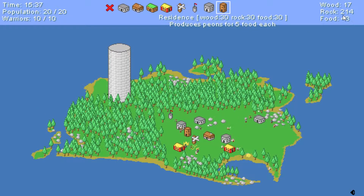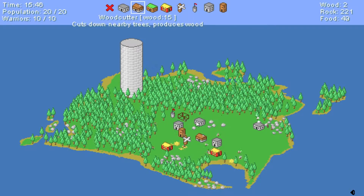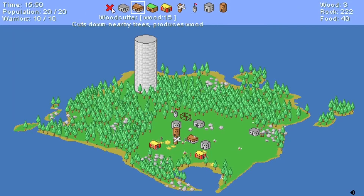Okay we've got a lot of rock. We really need this food production up, so I think maybe let's make this woodcutter over here first. And then okay, the wood is going up quicker now.